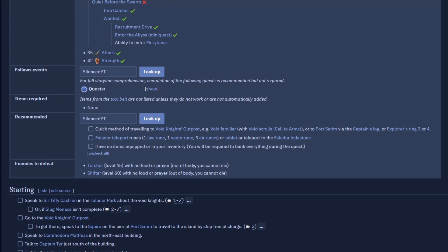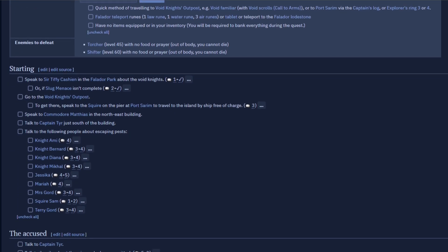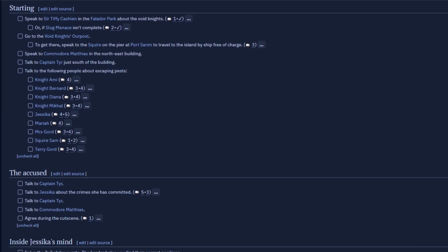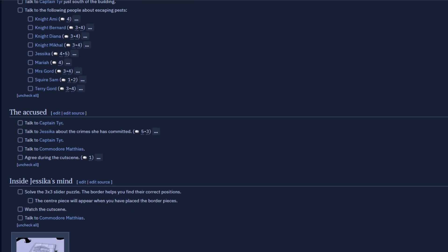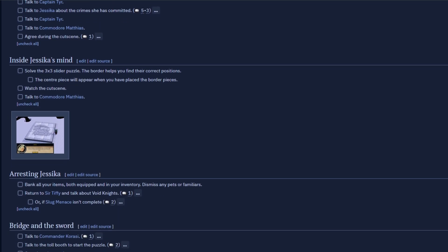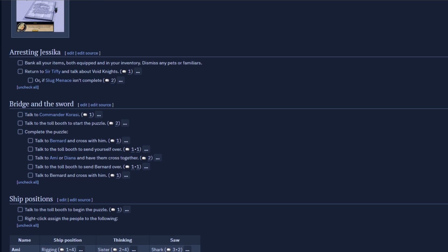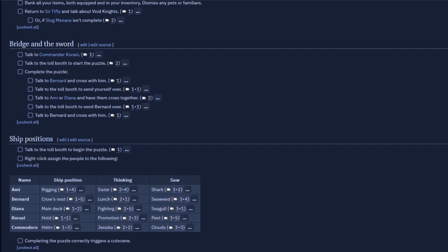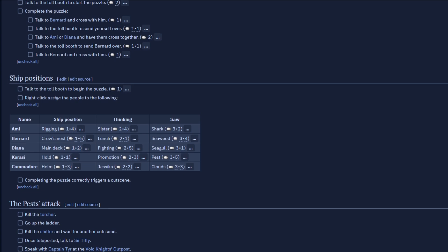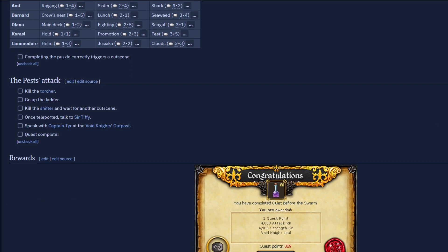In the past, whenever I was completing a quest on RuneScape 3, I just used the quick guide in the RS wiki. I did just have this on my second monitor, which is pretty easy to follow along. You can tick off the boxes when you complete a step, so it wasn't too bad, but it's definitely not the best solution for someone with just one monitor, or playing on a laptop or something like that. So that's where Quest Buddy comes into play.